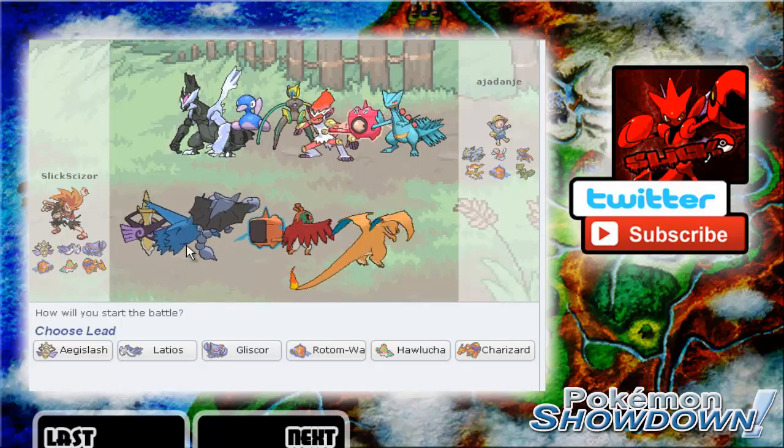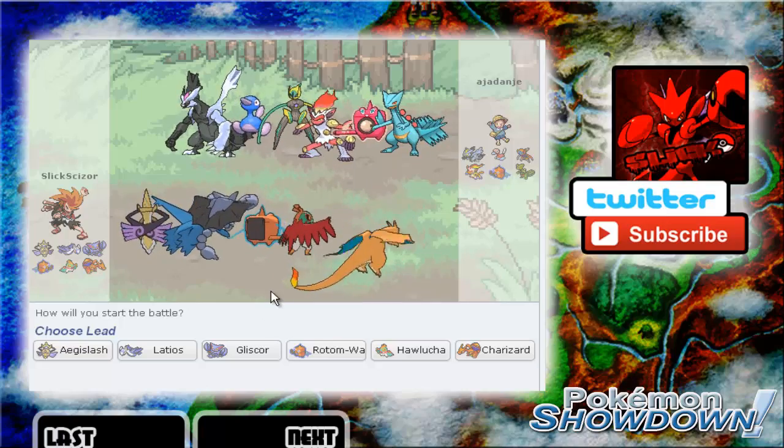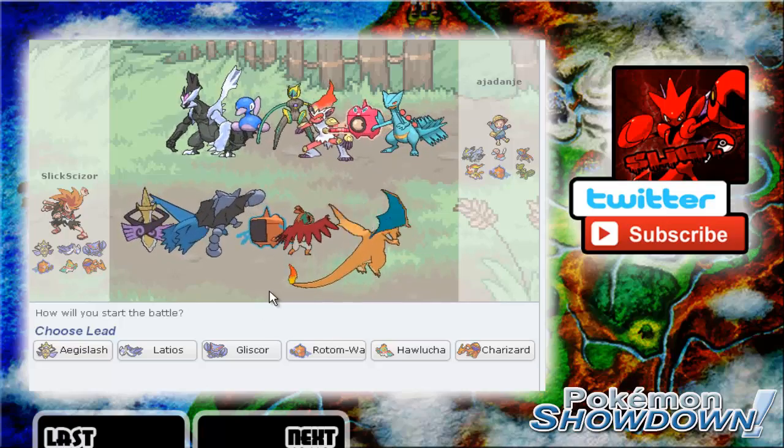So it's Roost, Dragon Claw, Will-O-Wisp and Earthquake, and it has Special Defense and HP investment with minimal Speed and Attack investment. Everything else has stayed the same and I actually changed my Latios to Expert Belt instead of Life Orb. This guy has a very threatening team.